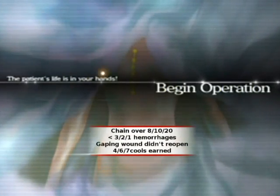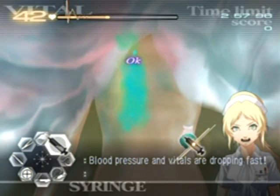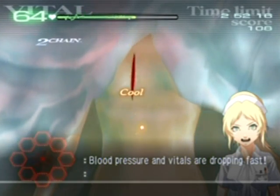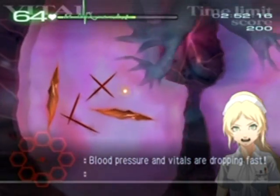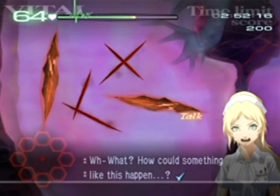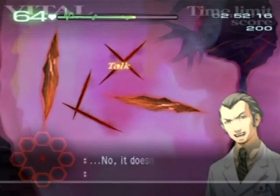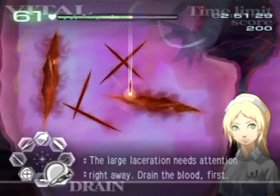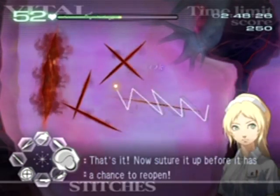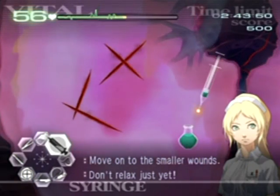I'm going to raise her vitals just because I can before this operation starts - oh, I'm capped at 65. We've got some really deep lacerations here. To close these, drain out the blood, close them with the forceps, then suture them together while they're still closed. If you let them open up the patient will lose a lot of blood and vitals. Do one at a time, or two at a time if you have fast hands.